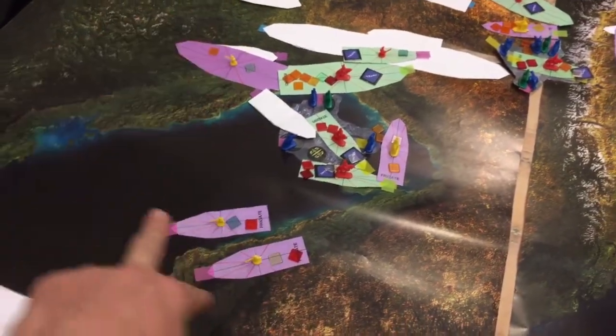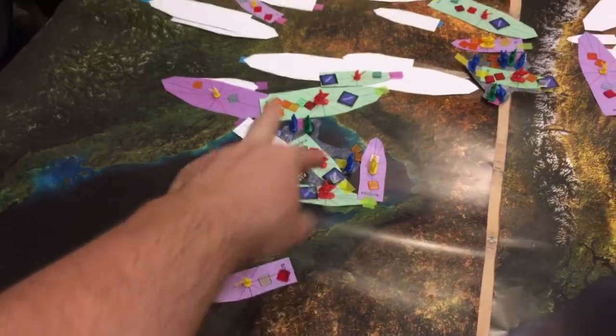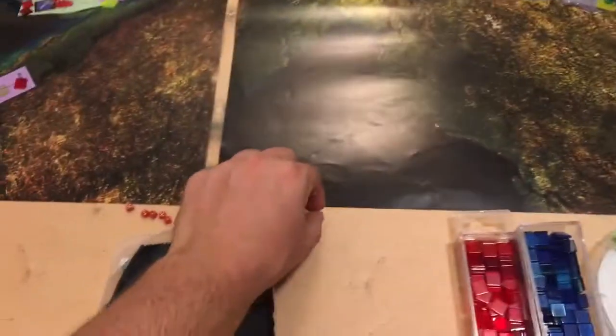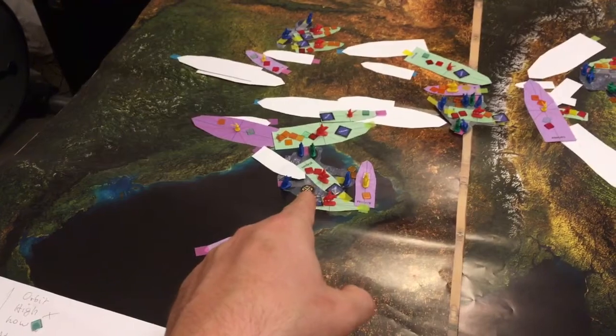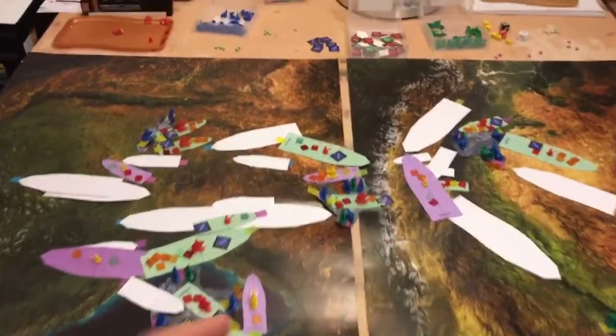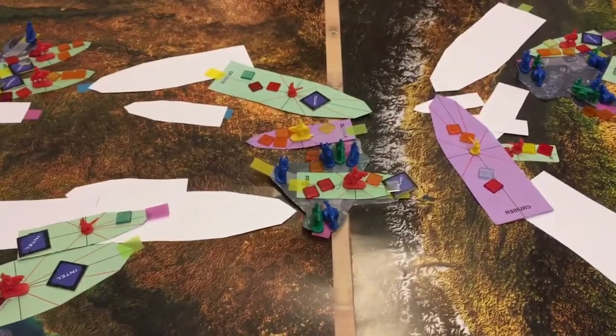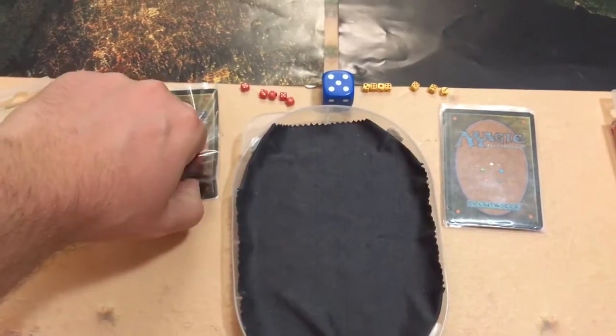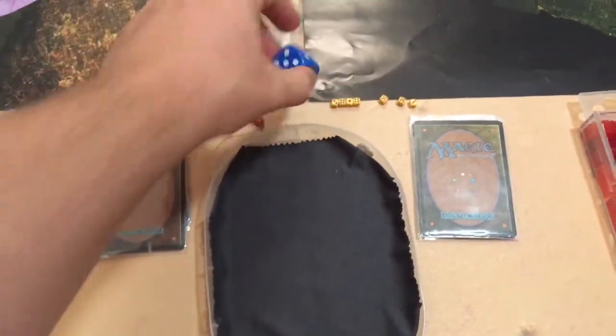PHR has three ships in the critical location, Shaltari has two at low orbit, so PHR gets another victory point for occupying the critical location. We continue to the last turn to see who will be victorious.